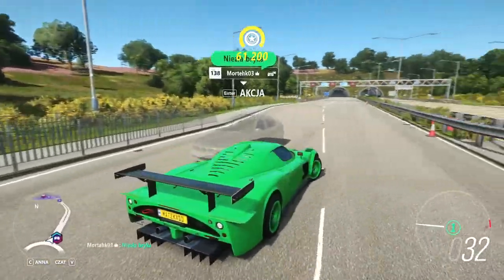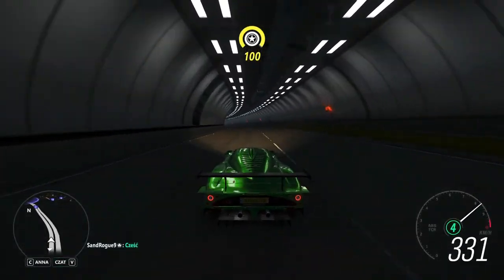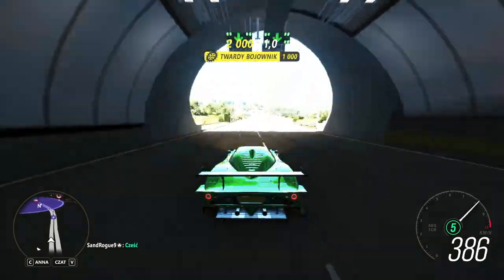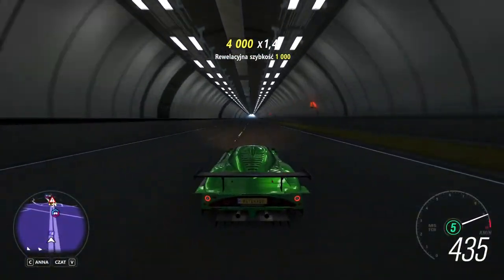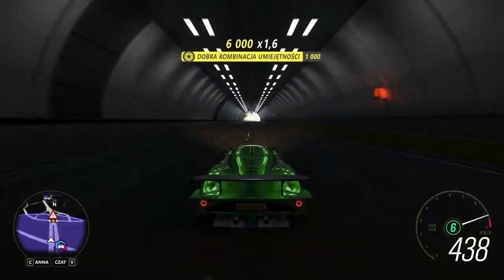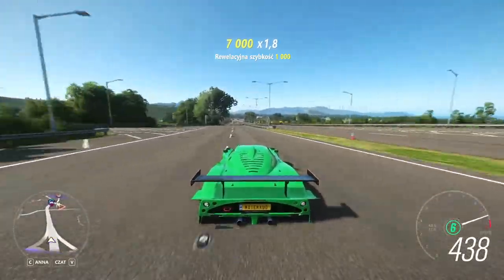There were these black bars on the top and bottom of my screen — that's also a bug in the Super 7 update. And when I finished the challenge and returned to free roam, there were no cars. The traffic was basically turned off. The only cars I could see were the cars of other players.